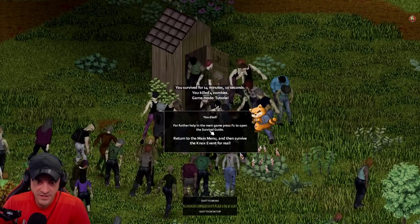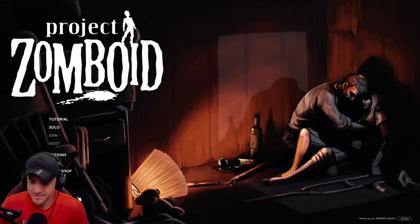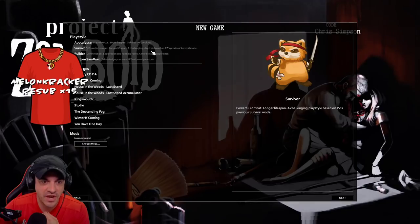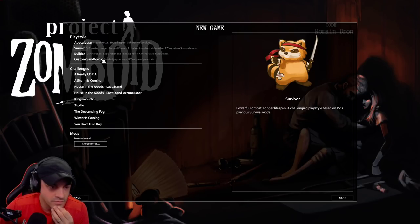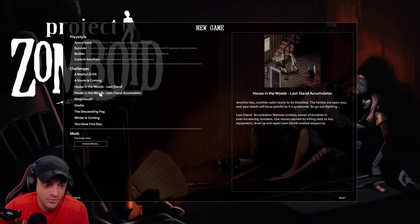There will be revenge - they took out Cersei. Let's do it. Ladies and gentlemen, welcome to beta version 41 of Zomboid. This game's been in development for a long time, starting to feel a little polished. Let's go - our first solo playthrough in probably four or five years. Play style: stealth focus, short lifespan, combat best avoided. Survivor: powerful combat, longer lifespan, challenging. Builder: more relaxed sandbox. We'll go Survivor. Challenges - oh that's cool, you get out of the shower and fall badly.